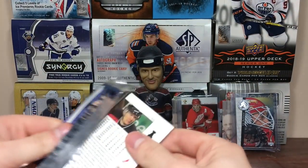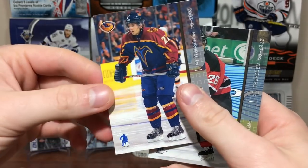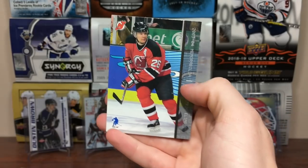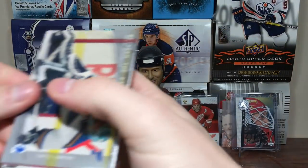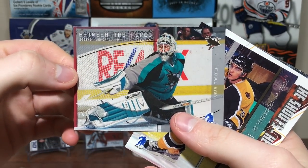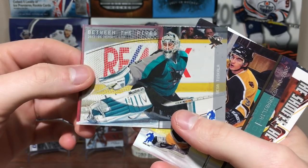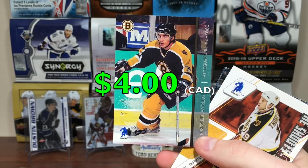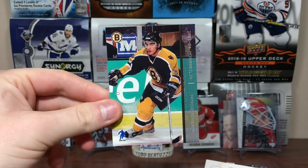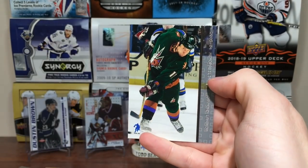Turning on here — we got Cujo, Marty Brodeur, Ron Tugnutt, Jose Theodore, Patrick Stefan — first overall in '99 — and Patrick Eliash. Then Curtis Sanford, Vesa Toskala and his amazing man-purse collection — I'm not joking, I remember a feature on him where he showed a bunch of man purses. And then — Patrice Bergeron rookie! Probably not worth much, but hey, a Bergeron rookie — future Hall of Famer. It's not the Young Guns or Future Watch, but there we go. Jumbo Joe He Shoots He Scores, Darian Hatcher, and Damon Langkow.